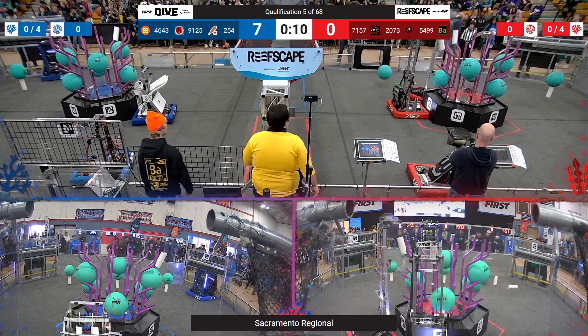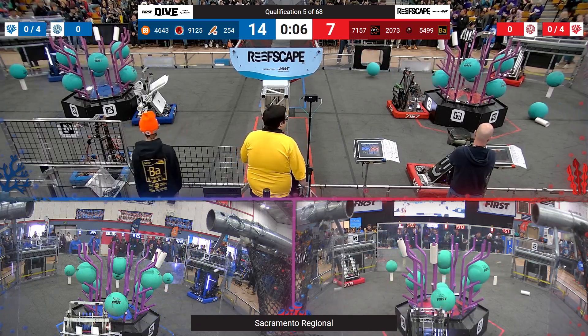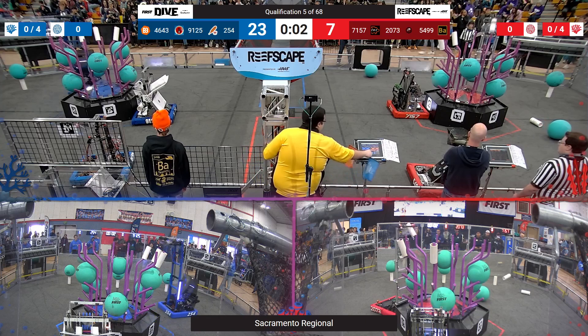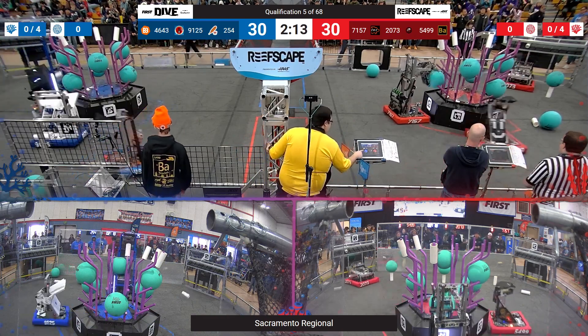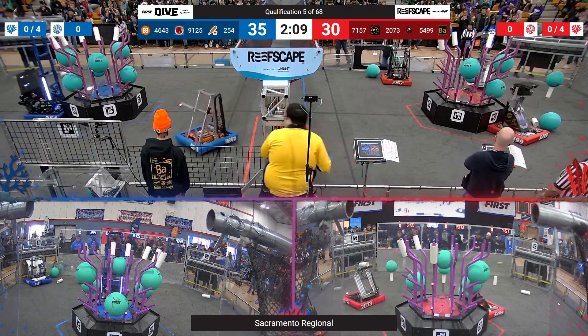All robots in motion. 71-57 adding Coral to the Red Alliance. In 2073, thinking of some Coral — let's see if they're able to put it. Time is running out, and they do score. For the Blue Alliance side, also a decent score. So 30-30, a very close, great match going here.